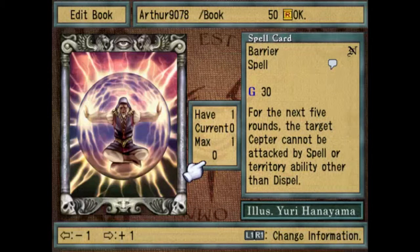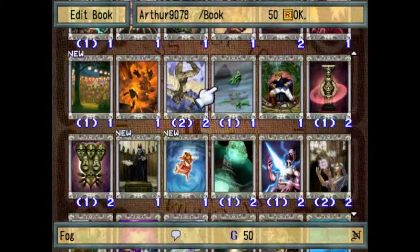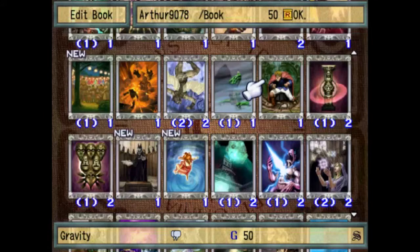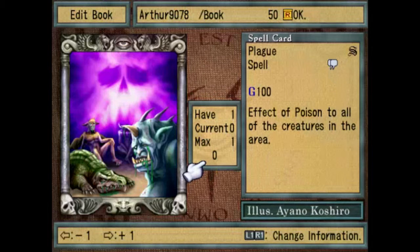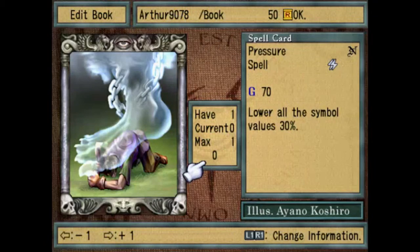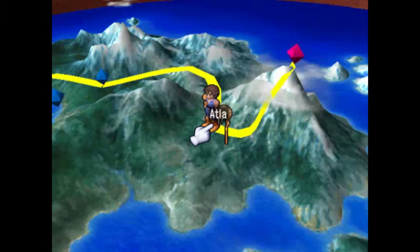Barrier — the target scepter cannot be attacked by spell or territory ability for the next 5 rounds. Gravity — all scepters' die roll is 1. That can be good on certain scepters — it affects all of them, but you could use it in certain situations. Plague — inflicts poison to all creatures in the area, and it only affects them in battle. Pressure — lowers the symbol value by 30%. We're actually going to get into symbols in just a bit. Finally, after 12 minutes of this, we're finally getting into it.